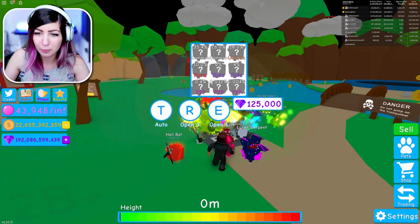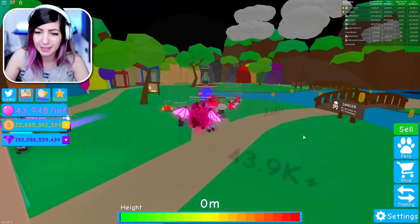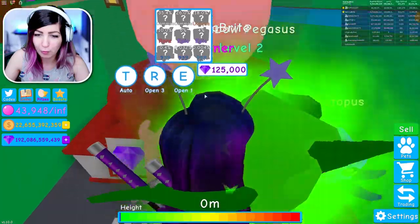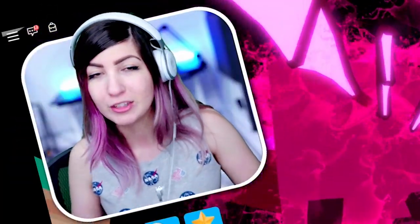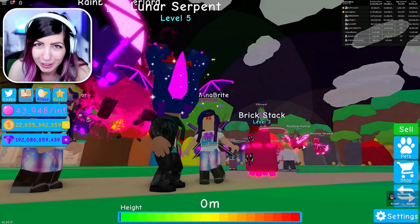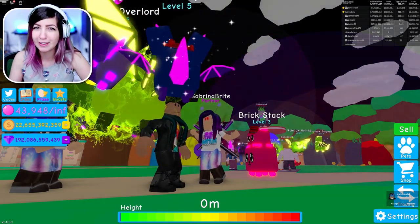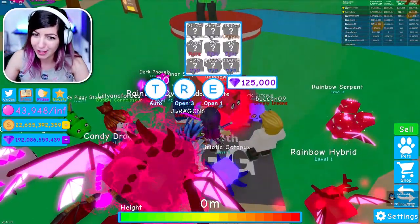We're gonna try to get every single pet out of here, and I think there might be a secret pet. Somebody said that they hatched a secret robot pet. Before we showcase someone else's, we're gonna try something new — something that might allow us to hatch our own secret pet. Turn those notifications on because it's gonna be something you've never seen before and it's gonna be insane. Let's go ahead and start hatching some eggs.